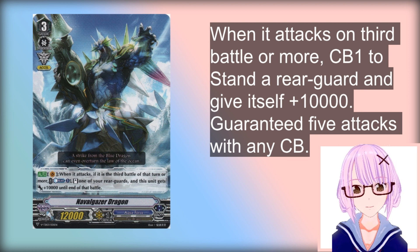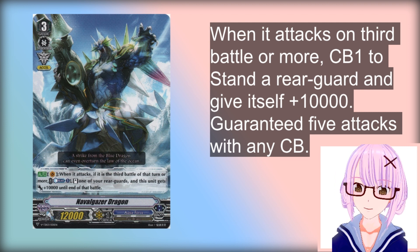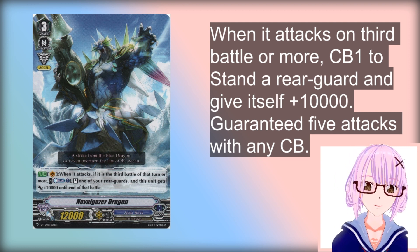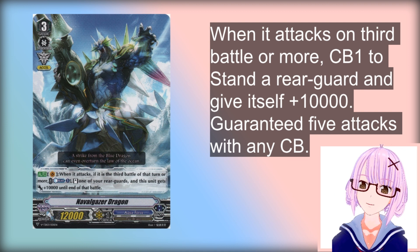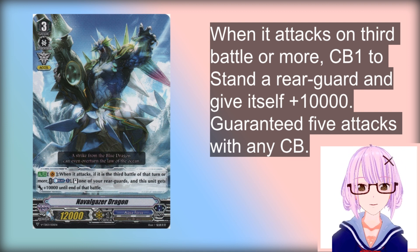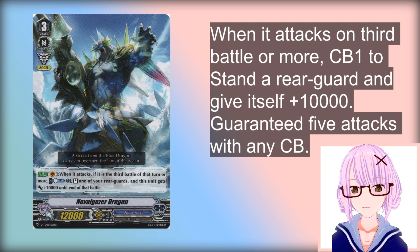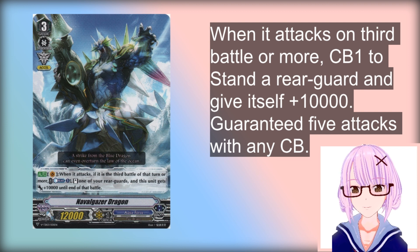Not only that, but when you attack — if it's the third battle of that turn or more — you get to pay Counterblast 1 to stand one of your rearguards. This is obviously really good with Cyclone in general, because all of your rearguards are not only huge — you have 5 attacks on your Grade 3 turn, and all of them will be way too big for your opponent to guard, especially if they're on Grade 2.